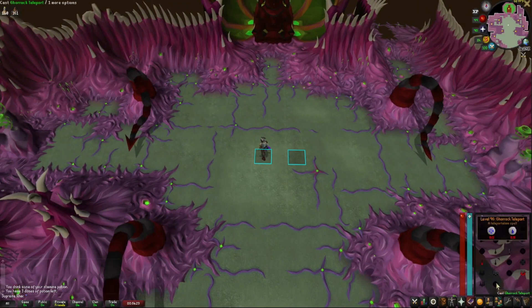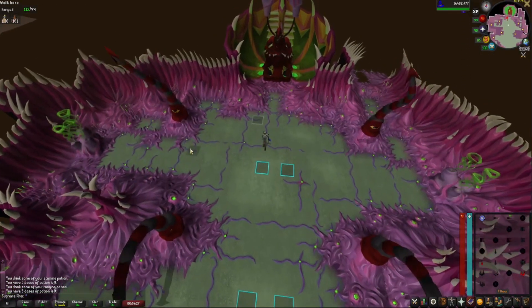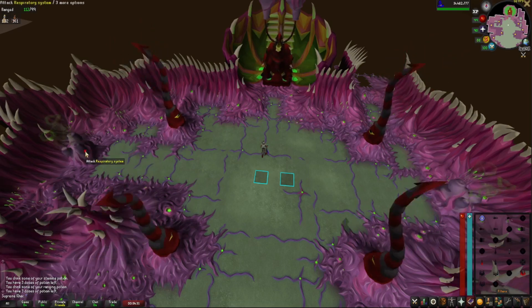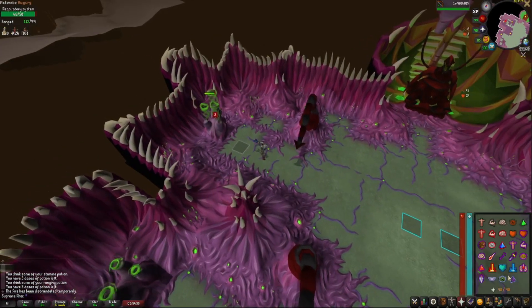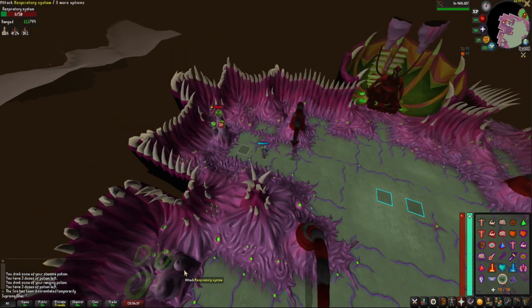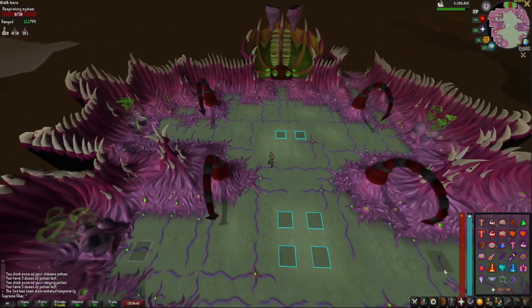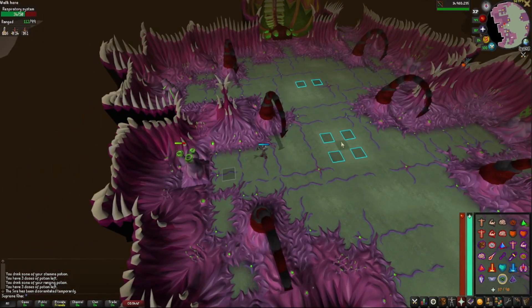Drink a sip of your ranging potion, then use Shadow Barrage on the Sire — count one, two, three — and go kill the vents. You can use Rigour to boost your damage, or Eagle Eye if you don't have Rigour. When you cast Shadow Barrage you have 29 seconds to kill the vents, so we'll use two Shadow Barrages. Use Rigour to kill them faster.